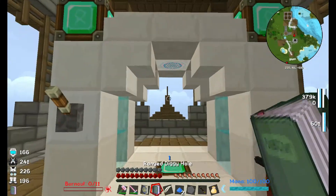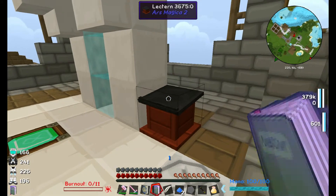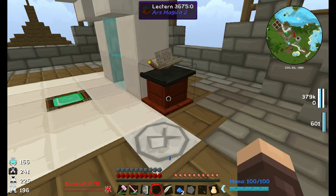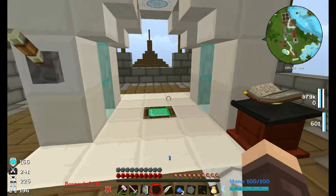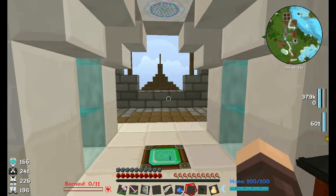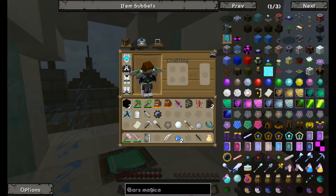If you open up the book it tells you what you need for your spell. I've collected all those resources. To make the first spell you chuck it in the lectern — sorry, I'm a little ill and a bit snotty but I hope that doesn't interfere too much. We chuck the book in there, and to start every spell — no matter if it's weak, strong, or powerful — you have to start with a blank rune. Chuck it in the middle and you should see particles spin around telling you what item you need next.